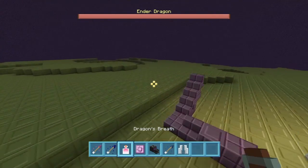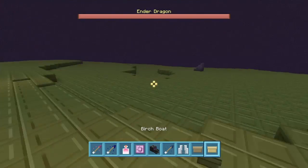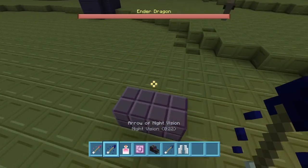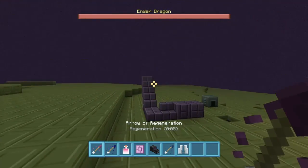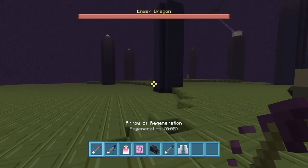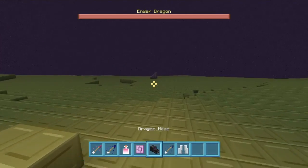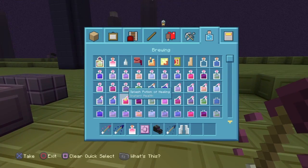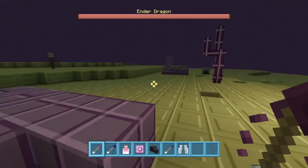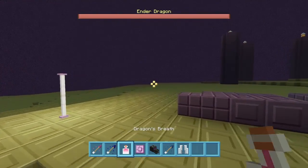Now there are different arrows that you can use. I believe you can also craft them. All you've got to do is get a bow and arrow and shoot it at someone. And if you have a poison arrow and you're trying to troll someone, I highly recommend using it. These arrows are kind of cool.